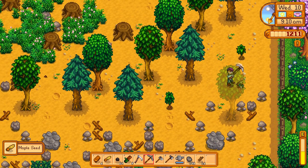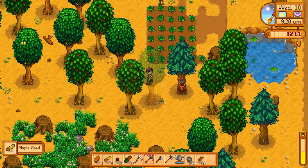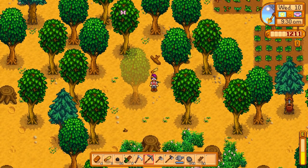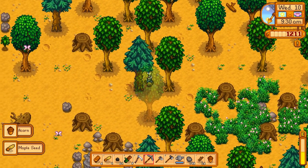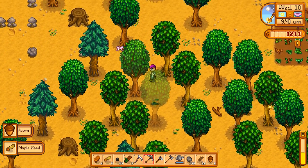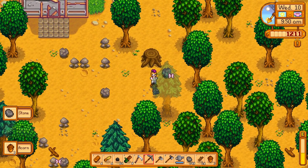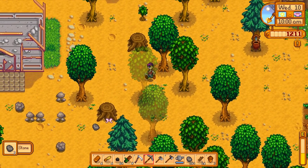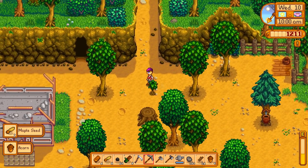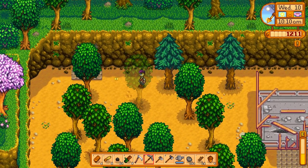The way tree taps work is they slowly fill up day by day — every morning counts as one day. Actually, it counts by the hour, but you're better off harvesting them in the morning and not worrying about them throughout the day. Down that path lies madness of constantly checking everything. So we'll be checking them each morning during our morning seed cleanup. When we have some pine tar, it's just a simple case of grabbing it out of the tap, and then the tap starts filling up again.